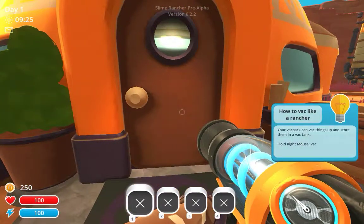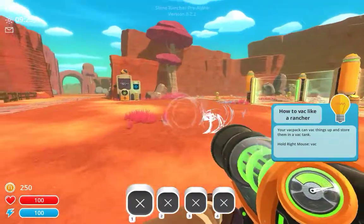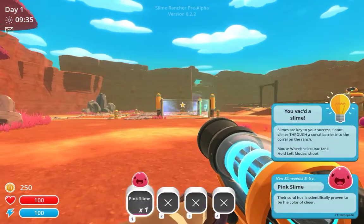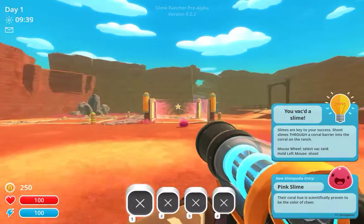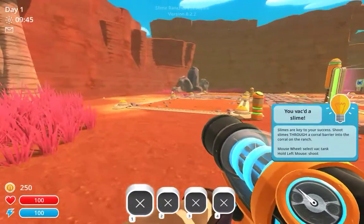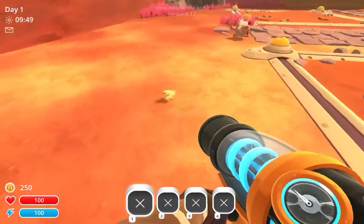Your backpack and back things are stored in your back tank. We can suck stuff up like a little whirlwind. Come here... almost — slime's our cheetah success. Shoot him! And he didn't go in. There we go. Select the vac tank, hold left mouse to shoot. Oh my goodness, they're so adorable!